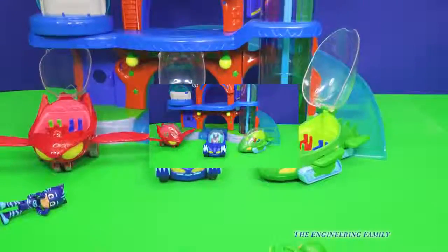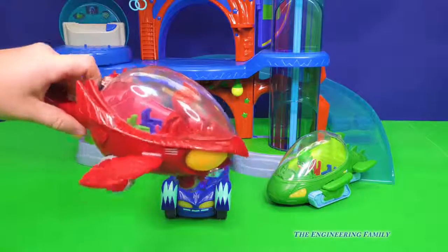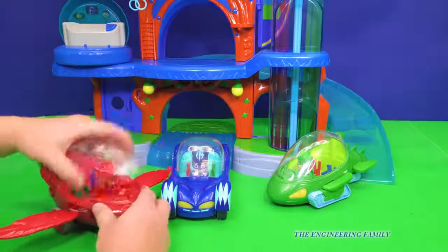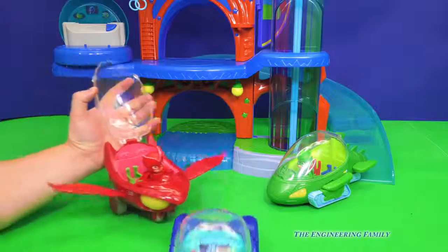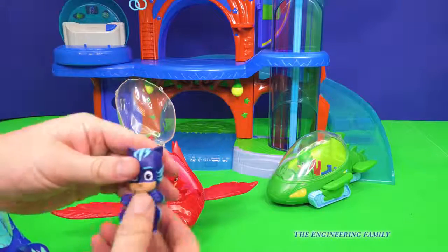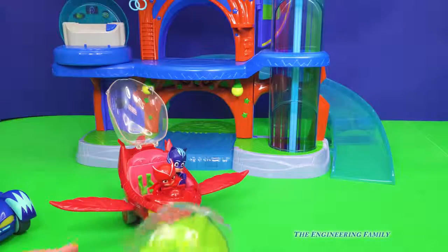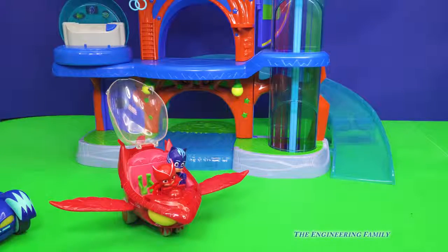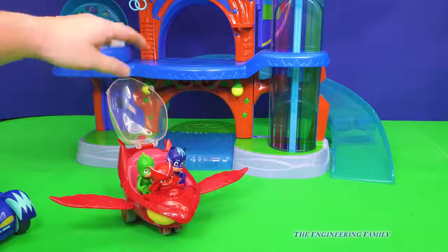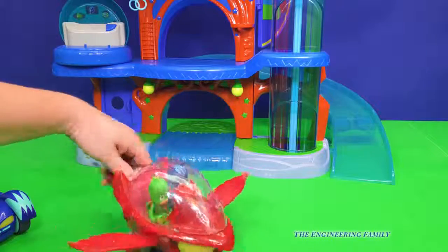That's okay, we can put them back in their cars. Here's Owlette. It's time to be a hero! Now one more cool thing — all of them can fit each other in their car. Owlette is in the red seat. Now who would fit in the blue seat? Why it'd be Catboy of course. And the green seat would be for Gecko. Now we have all our figures in. Do you think the top would close? Oh, Catboy, get your head inside. Now they're ready to fly!